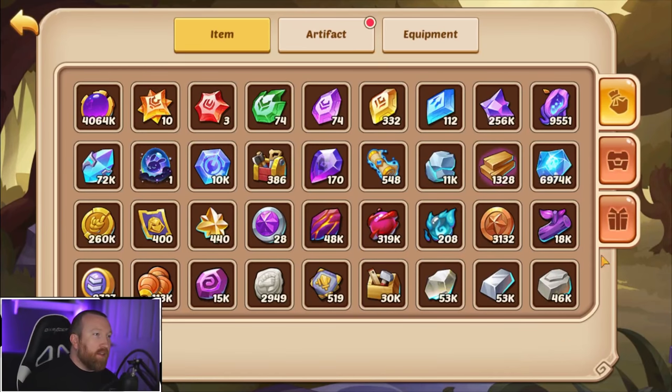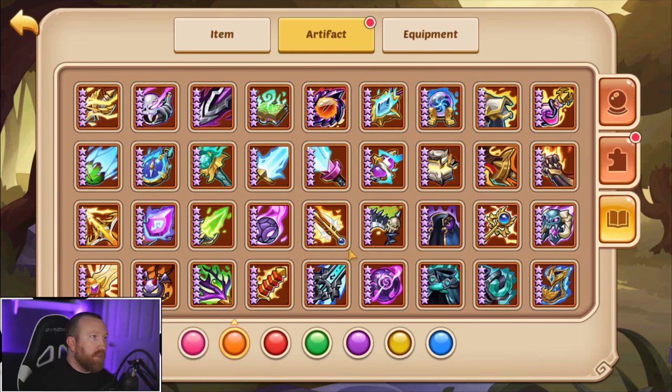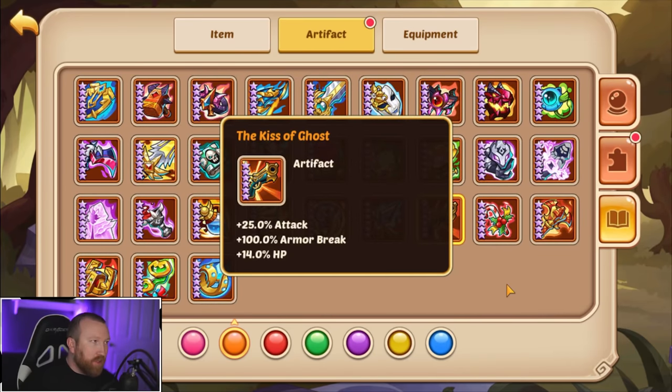Let's take a look at the artifact right here. We're going to go over to artifacts — we have one in our bag but we might as well look at the orange version fully upgraded. Yes, so we have the Kiss of Ghost. This is the six-star upgraded version, which gives 25% attack — which is the very high end of artifacts that give attack — 100% armor break, and 14% HP.